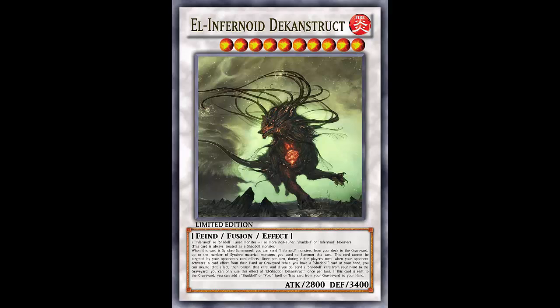Effect 2: this card cannot be targeted by your opponent's card effects. A 2800 beater that can't be targeted is nothing to scoff at — can't be Castel'd, can't be Dark Rebellion'd. You can still be hit by Torrential Reborn or similar non-targeting effects. And despite being able to get Book of Moon'd, since you can't be targeted by Book of Moon, your 3400 DEF still stands. You could get hit by Mirror Force though, so watch out for that.